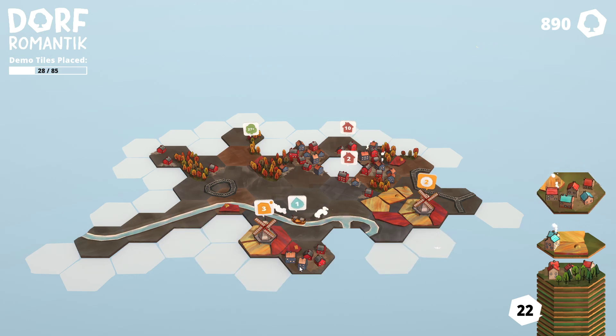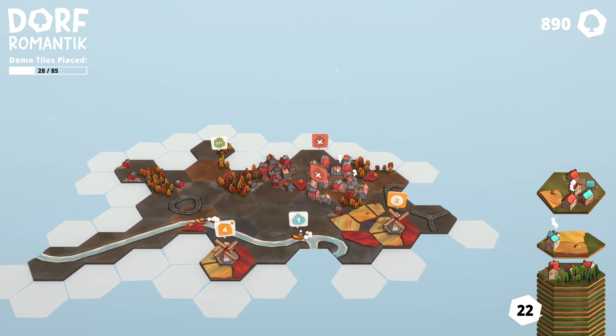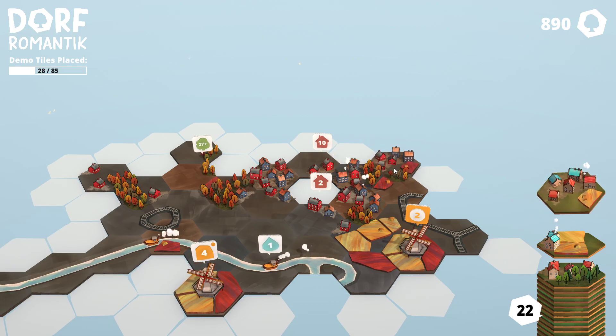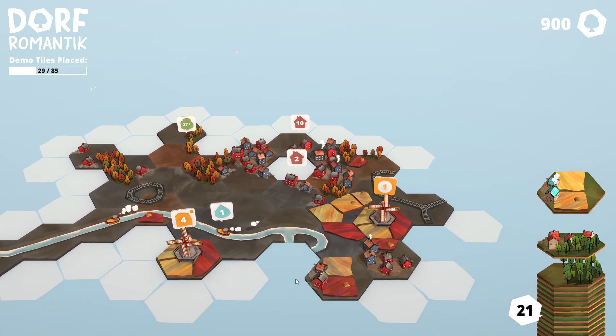We still got you down here. I think it wants all four of these to be like grain tiles. I don't know why it took so long to figure that one out. Okay, I got a plus 10.